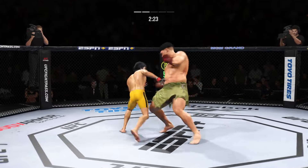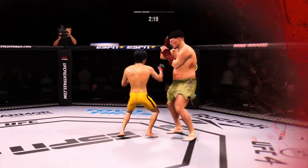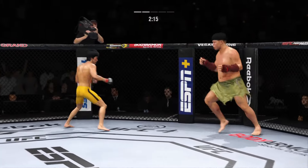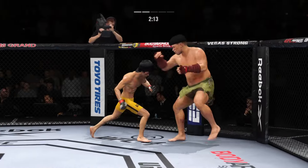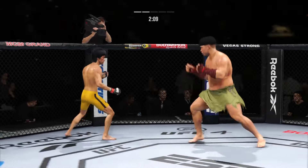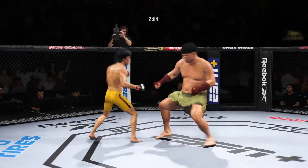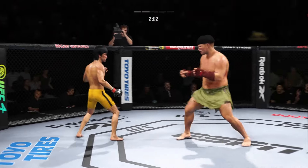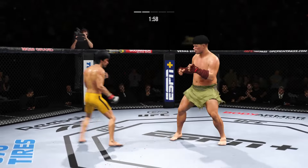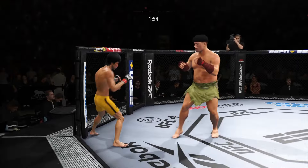Looking to land the right hand — he misses. His opponent now in a world of trouble. Such a sneaky head kick — he did not recognize it coming high. Now he's got to push back. Nice punch lands over the top. Much improved defensively as he blocks the shot. He lands a knee to the head. The taller fighter once again finding the target with relative ease.